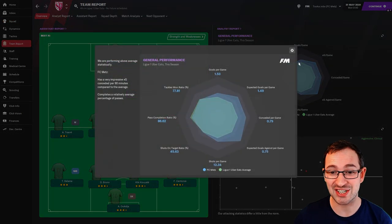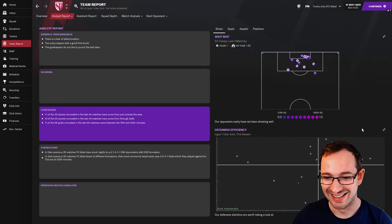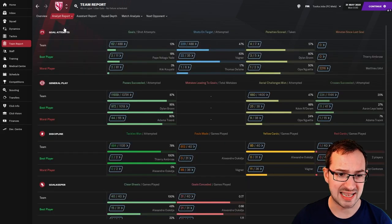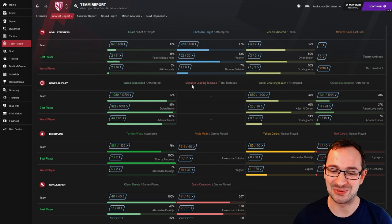Looking at team reports — FC Mets is still above general performance averages in the league. Scoring efficiency: still in aggressive and clinical, bundled with the likes of Marseille. Defensively: quiet and impenetrable. Yet no players above 7 on average ratings — that's strange. Overall stats: 62 goals scored, which is quite low, and 31 conceded. They're in the right zones, finishing in a decent league position, yet not reflected in individual ratings. Well done to FC Mets regardless.